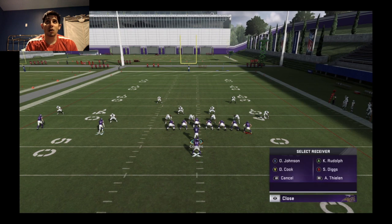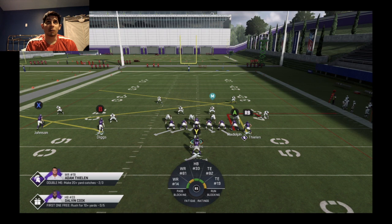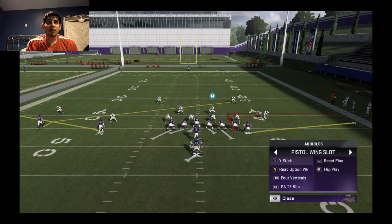As you can see, we have Thielen at the outside tight end position. We can put him on any hot route — post, crosser, corner route — it really doesn't matter. We have full access to his ability hot routes from that tight end spot.